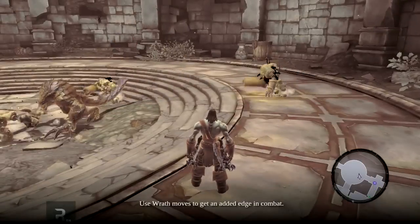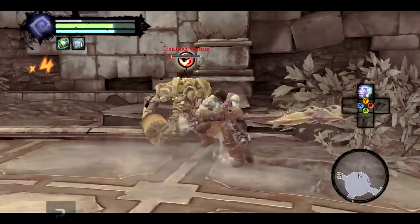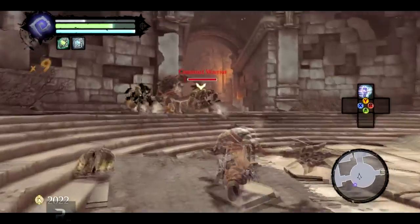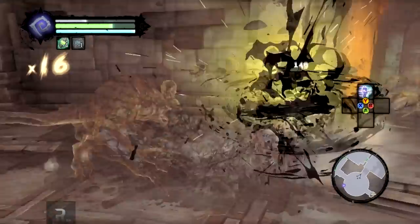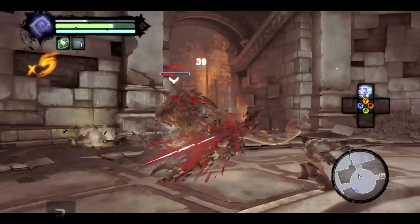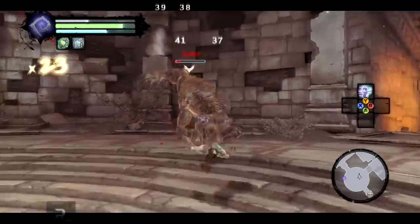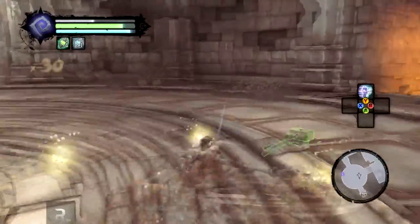Whoa, what the hell is that? Use wrath moves to get an added edge in combat — but what the hell is that though? Oh my goodness, that seems like a very big enemy whatever it is. It's a stalker! Don't attack me, I'm helping you. These are new, I don't know what they do. They do a ground smash attack.